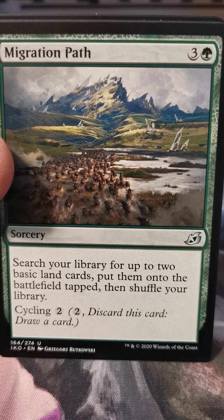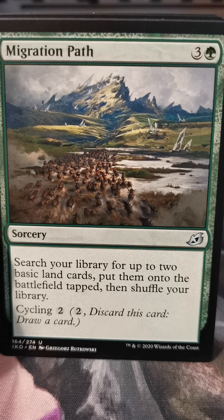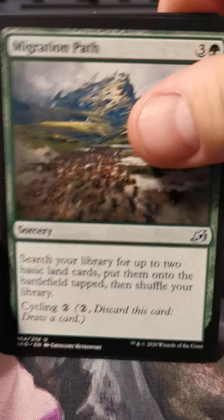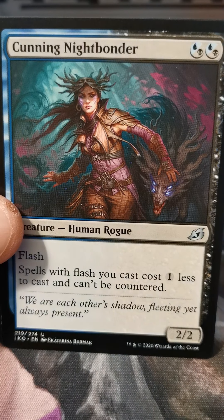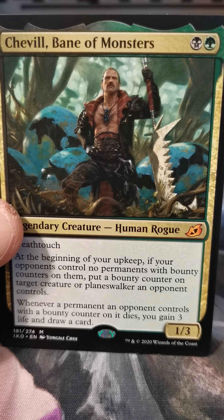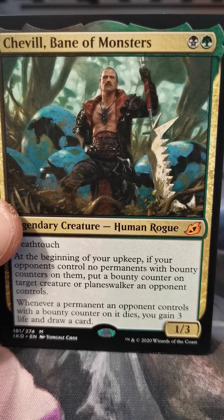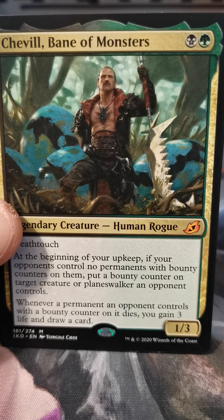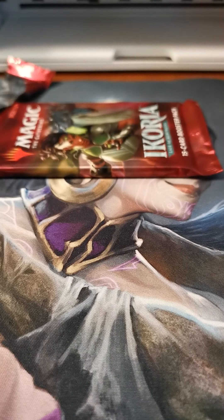Heightened Reflexes, Sleeper Dart, Convolute, Migration Path — this art feels like it has real depth. I actually see that herd going off in the distance. Magic card art has gotten really amazing over the years. Flame Spill, Cunning Nightbonder, another Shovel — I probably won't play this card. I put it in a deck and was like, not really sure. I was probably doing it wrong.